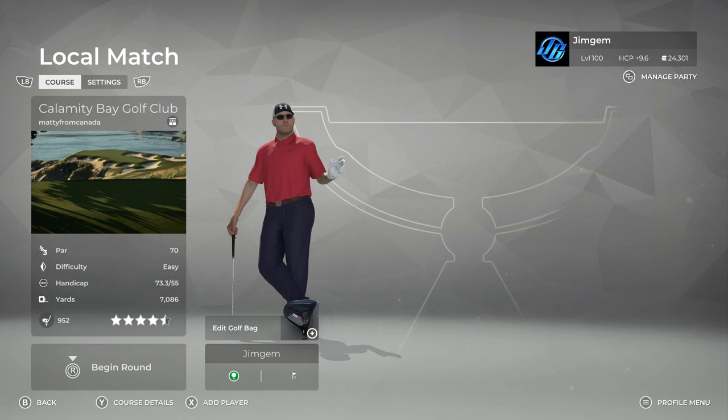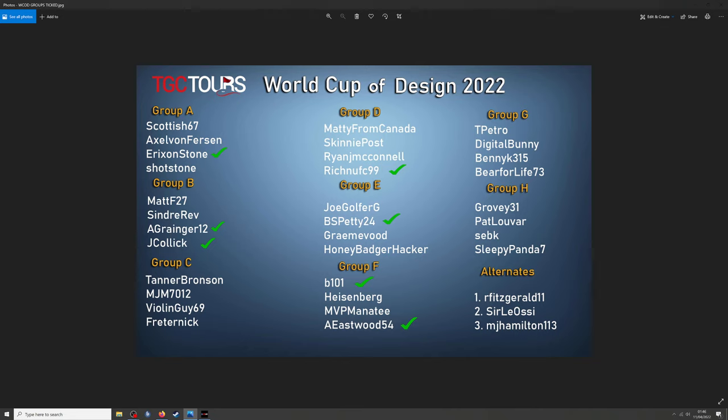Let's bring up the groups. As you can see, I ticked the ones I've already played. Matty from Canada is in Group D. So this is the first course I've played from Group D — Matty from Canada, Skinny Post, Ryan McConnell, and I've played Rich and UFC's course. So there you go, there's the groups.